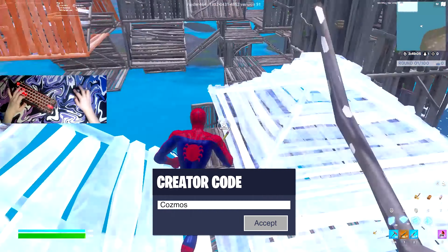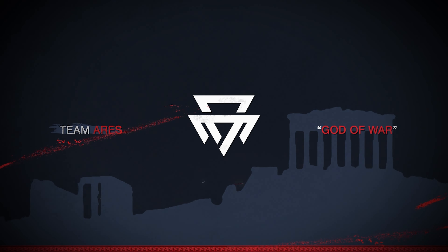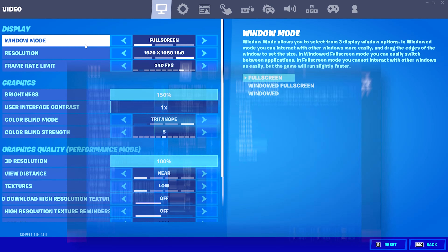What's up guys, it's Cosmouse here. In today's video I'm going to be showing you the best keyboard and mouse settings for beginner keyboard and mouse players in Fortnite Chapter 3 Season 2. Please be sure to use code Cosmouse in the item shop because it is the best way to support me — with that being said, let's get right into it.